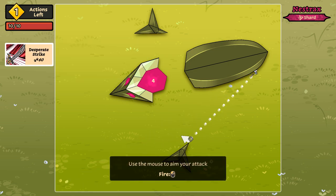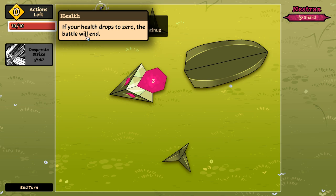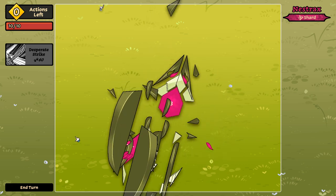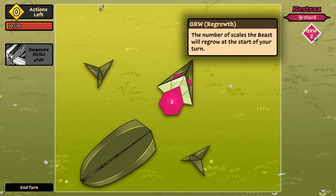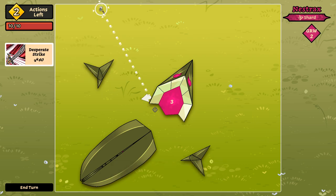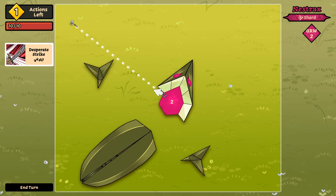I'm still not really sure what the deal is with the paws. Maybe it's like — oh — you move until you have covered 60 paws worth of distance. Health drops to zero, the battle will end. Scales grow back every turn — mouse over to find out the number of scales that will regrow. So we've got ourselves a nice opening here. I did, in fact, do a bad job of bouncing myself out to a kind of crummy place.